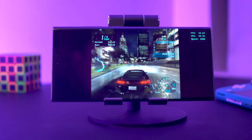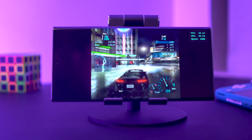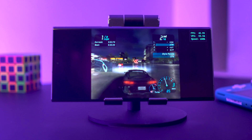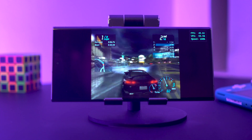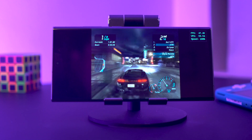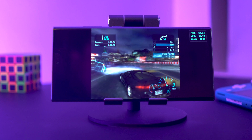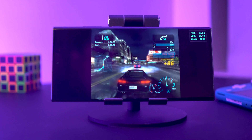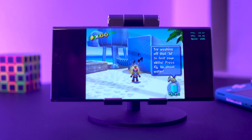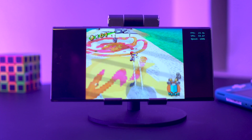Now we're looking at some GameCube and Wii emulation using the Dolphin emulator — the standard version from the Play Store. Need for Speed Underground was one that the S22 Ultra struggled with due to its Exynos processor; it would start off OK but then drop frames significantly as you got into the race. Pleased to report that this time round Need for Speed is running almost perfectly. Similar story with Mario Sunshine — a significant improvement compared to last year's model.